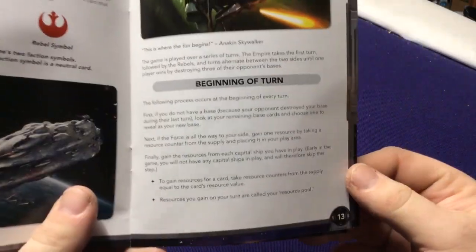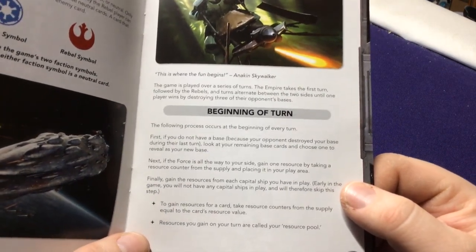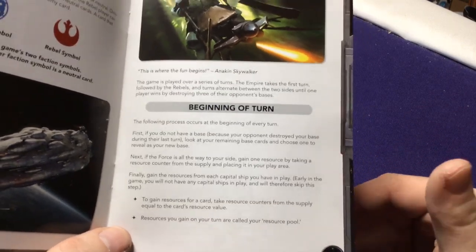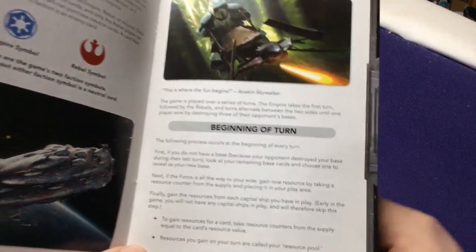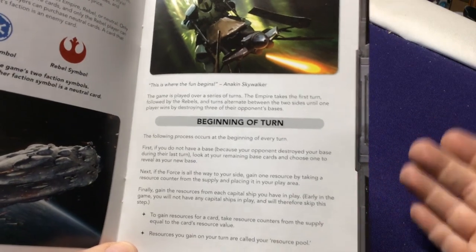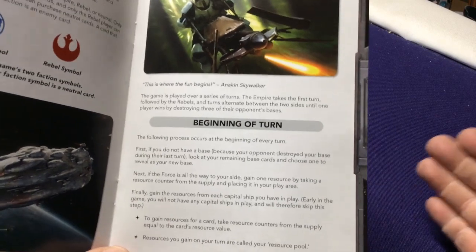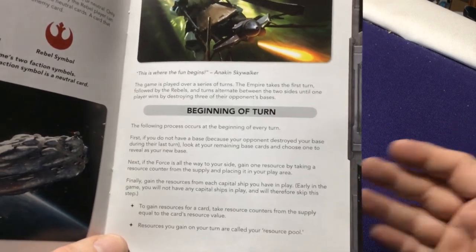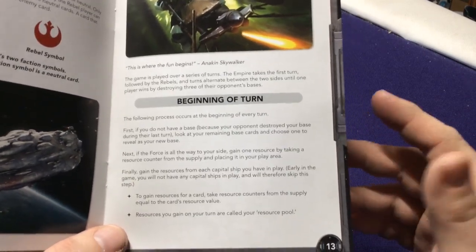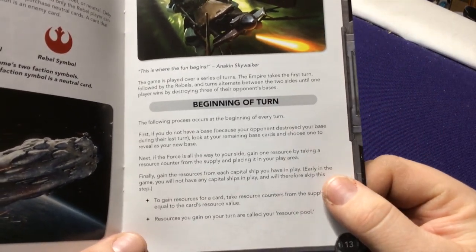Let's look at what you do on your turns. At the beginning of your turn, if you don't have a base because your opponent destroyed it, you look at your base cards and shuffle to grab a new one. If they destroyed it on your turn, they can't destroy another one. So if your opponent has 50 attack but your base only has 8 health, they only do 8 damage, destroy it, and the rest of their attack is lost for that turn. Then, if the force is on your side, you gain a resource. Finally, gain a resource from each capital ship you have in play.